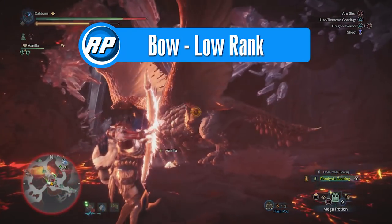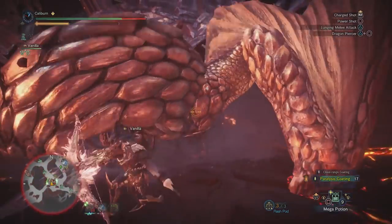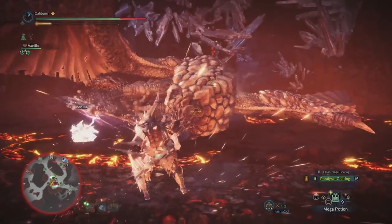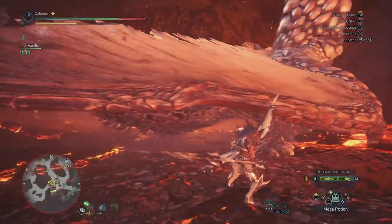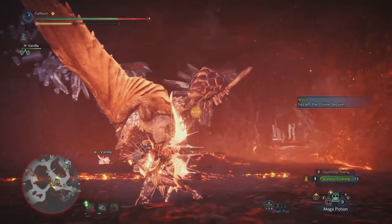There are really two ways to use a bow, but they won't really emerge until high rank. One is elemental bow, and the other is spamming the Dragon Piercer. Elemental bow really wants Constitution since every bow shot uses stamina. Dragon Piercer spamming wants things like Critical Draw and Focus. Through low rank, you'll be using a mix of both these styles. Bow shots all use stamina, so our main goal through low rank is to focus on stamina management before the more specialized skills become available.